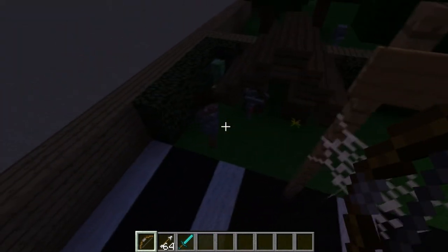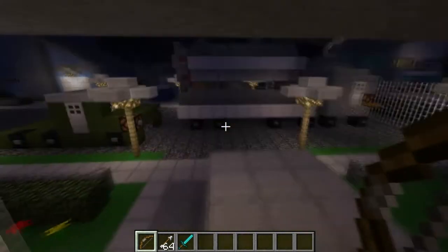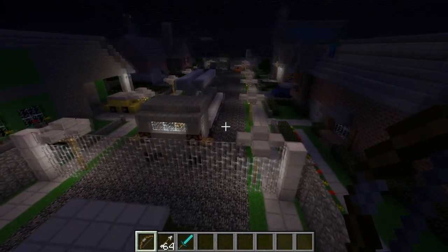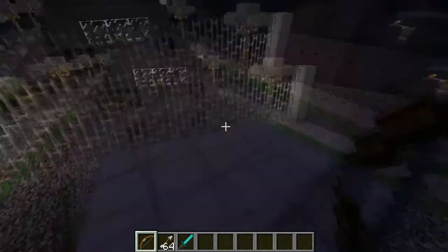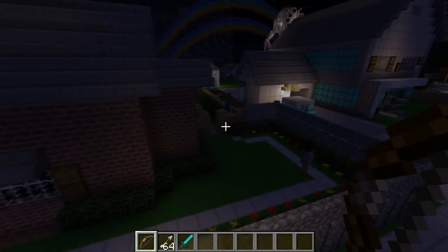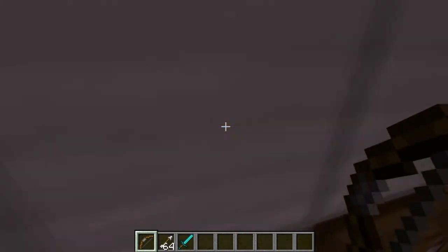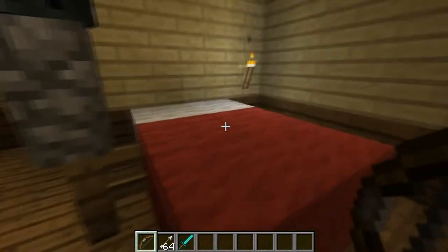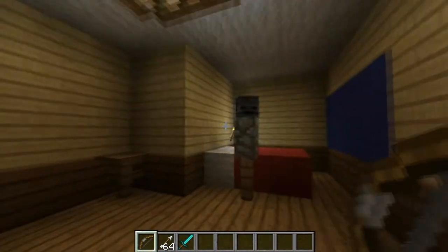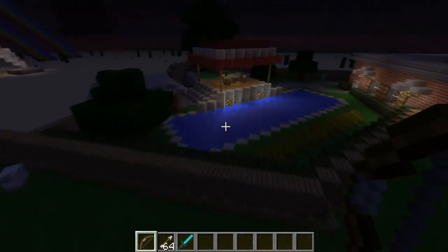They've still got the houses with the skeleton heads. Last time I checked I don't think there was a missile truck there — there may have been, I may just have overlooked it. These guys put a lot of effort into building Nuketown — that would take forever. They've got the windows in and everything. They're also trying to make mannequins with the heads, which makes sense.